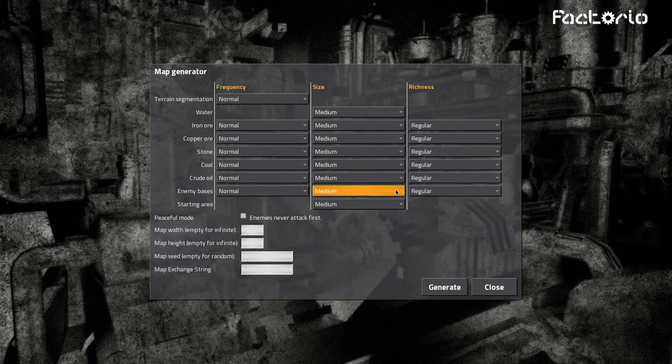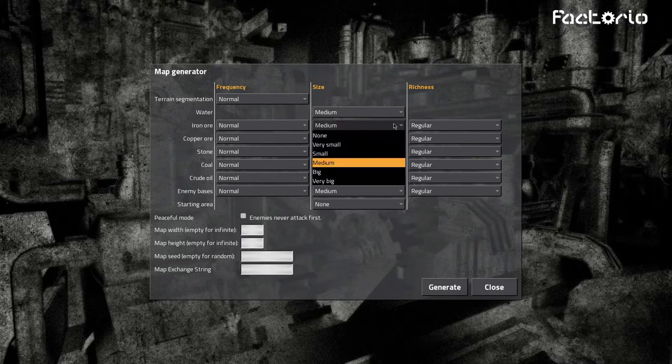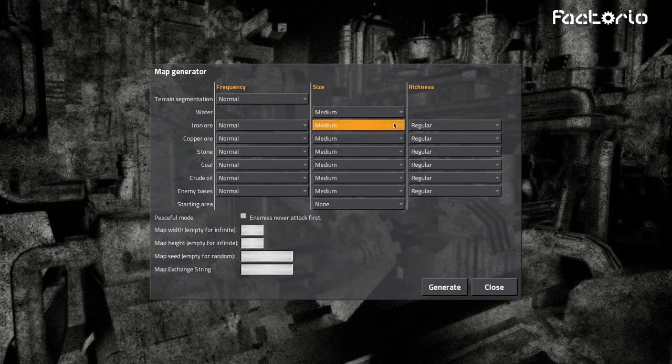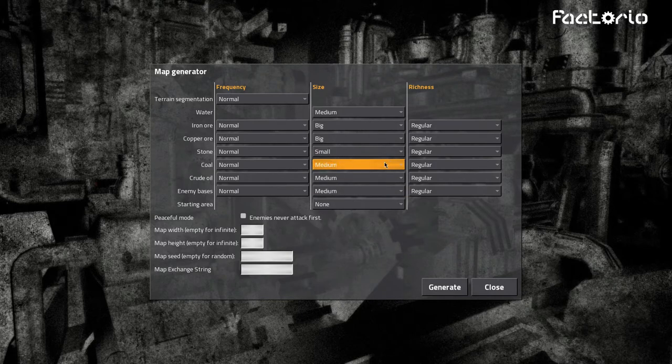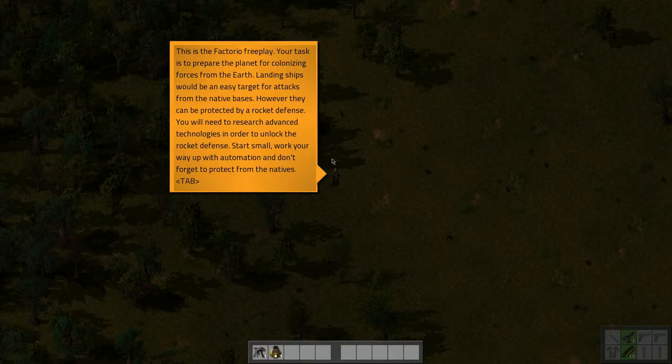Setting up the world — normal size, medium bases. I want to do a series where we don't have a large starting area, so we'll set it to small or none. We'll do big iron, big copper, small stone since we don't need much, coal medium, crude oil medium. There are our settings — let's generate.